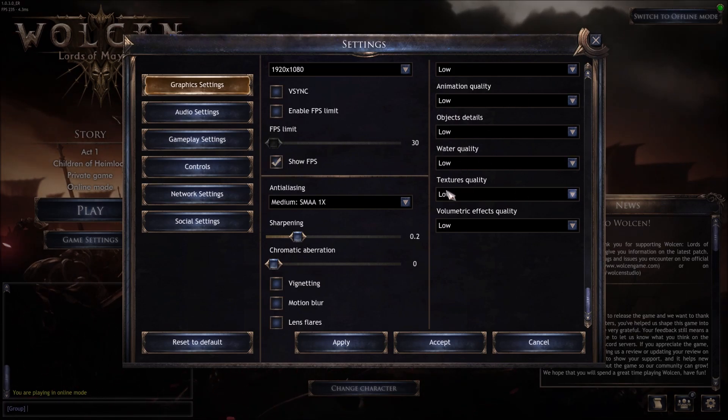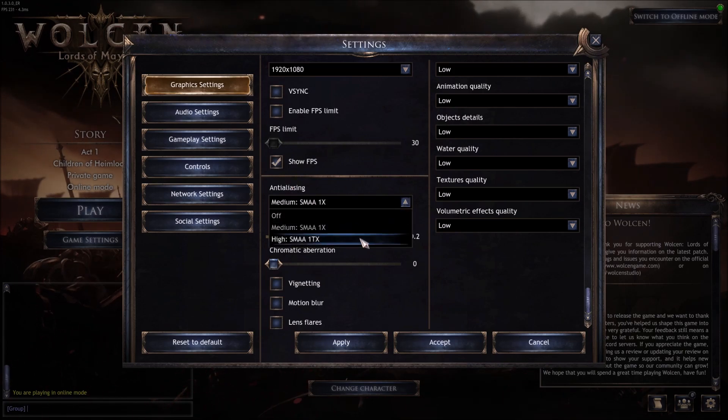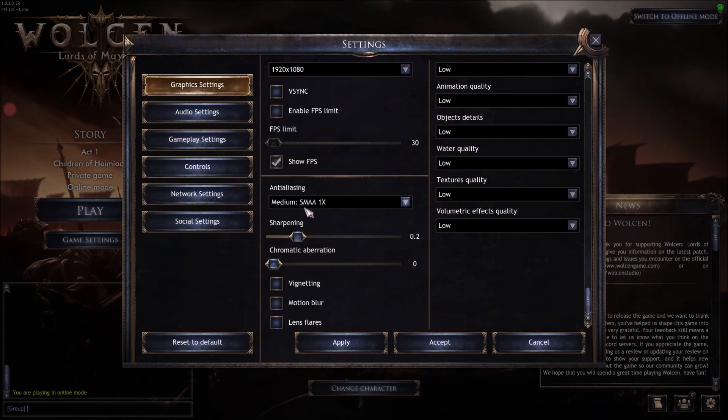Anti-aliasing: I recommend Medium in this game. Don't put it at off, honestly — unless you have an integrated graphics card. At off, you will see a lot of jagged lines and aliasing in this game. Medium is a decent setting; you will gain about 5 FPS compared to High. The SMAA 1X option is pretty good in this game.